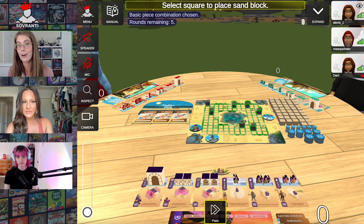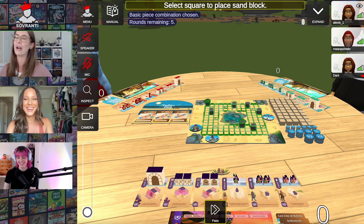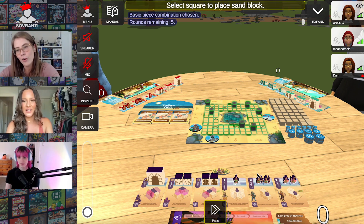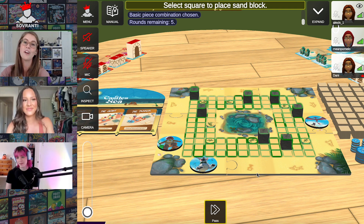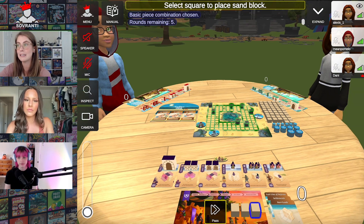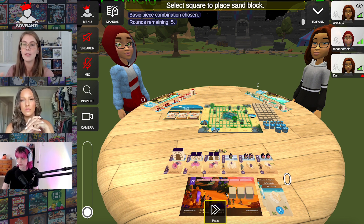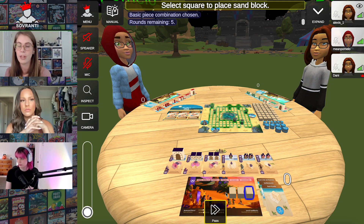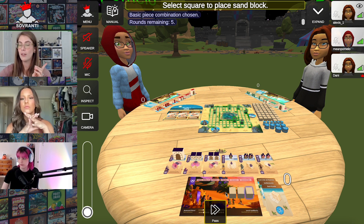When you start to place, you can place anywhere on the beach. However, as soon as you place your first one, you can only place orthogonally to that square. You can also play on top of it. You can place your cubes anywhere on the beach to start and then orthogonally to that space. Why you want to place in certain areas is because you have certain pieces in front of you — there are six cards sitting in front of you. Those are your pieces. Think of your pieces as matching your player color.